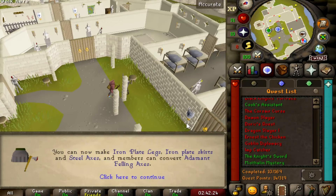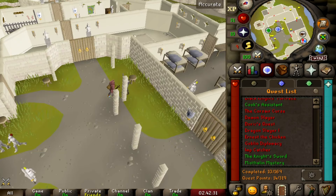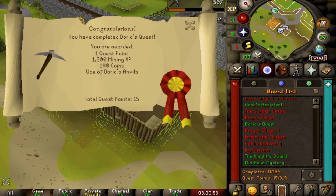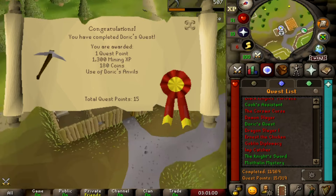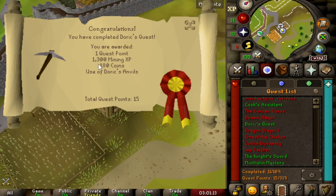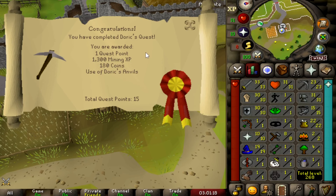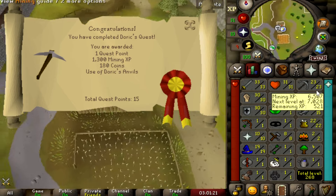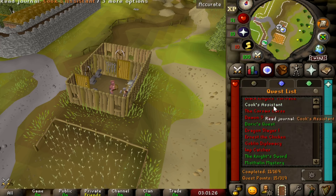It is time to do Doric's Quest because it goes along with Knight's Sword — it's mining-related. That was a pretty easy quest. I got all the requirements like the ores beforehand. We got 1300 mining XP and 180 coins, which is pretty nice for the bank since I'm low on GP. Now we're at 23 mining — pretty nice!